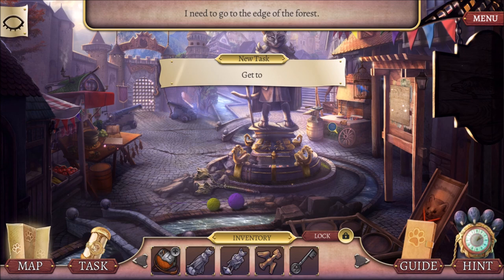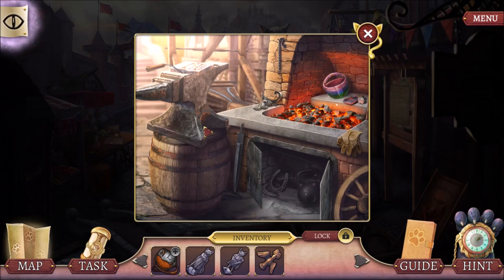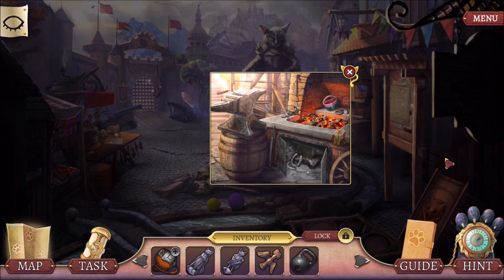So let's see — I think I open up this with my key. It's very dark. I'll use my cat vision to see. That gives me a weight. And nothing else, right? I can't grab the other items. I use the weight here. And that opens up the gate so I can go to the forest's edge.